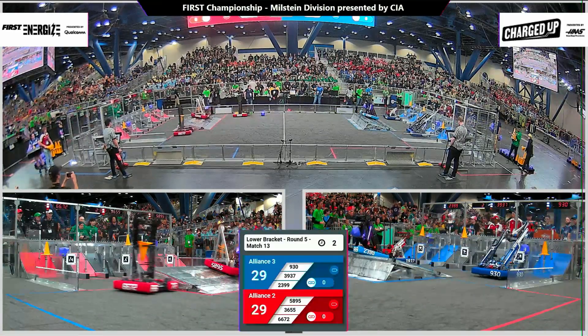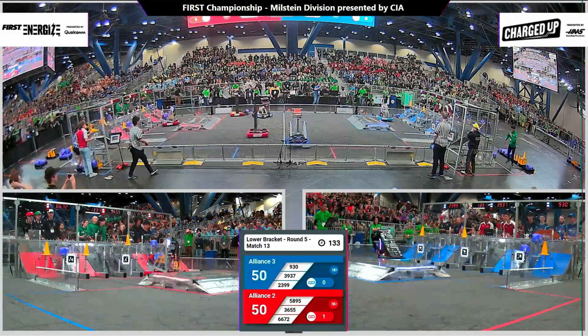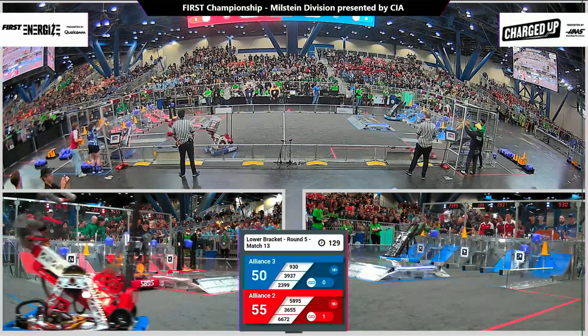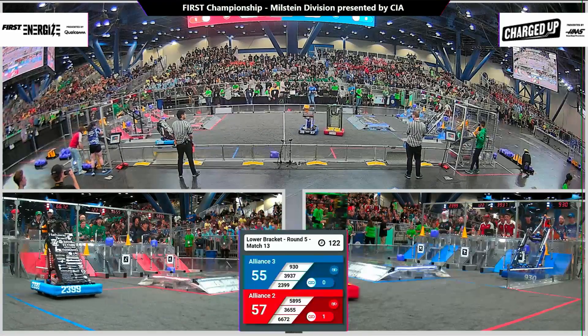Blue Alliance side is clear. Petty going for the balance as are the Fighting Unicorns. Our referees are checking if they are level here, moving into teleoperated. 23-99 lifting up a cube to that top row on the Red Alliance side. 36-55 dropping one off for Red.